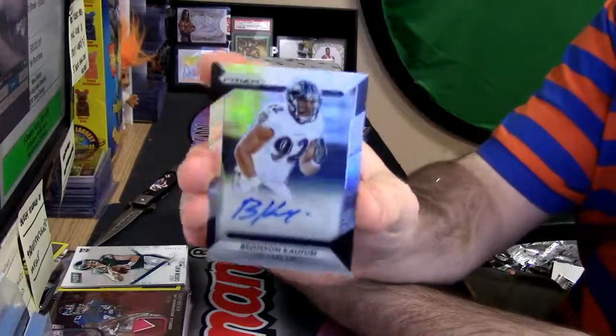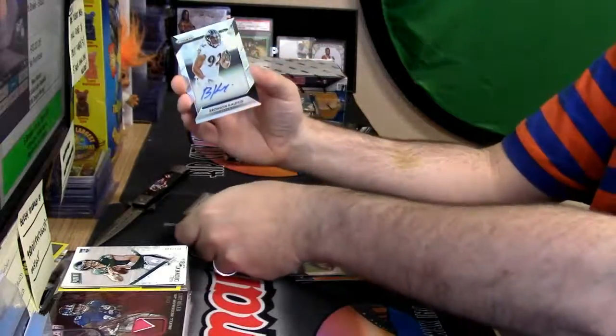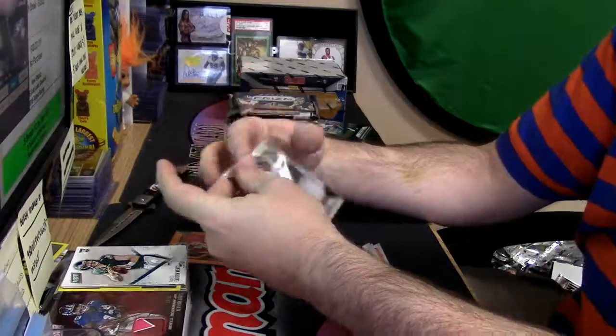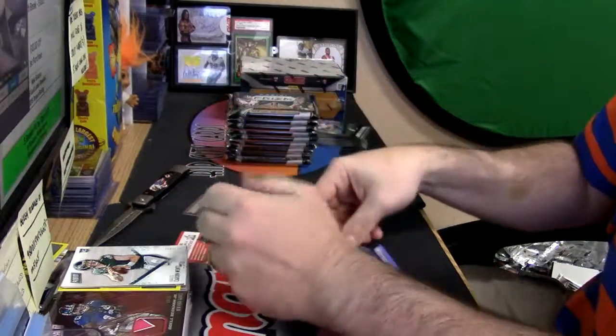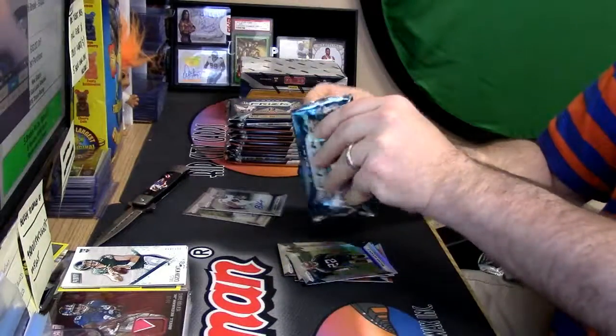Bronson — oh yeah, Bronson. Bum-Bardner autograph. Noah Spence, orange. William Jackson and Carson Wentz. For the Mariners, Maylon Walker autograph. The last one better be — welcome to the AL West, Dougie. Jeremy Langford.